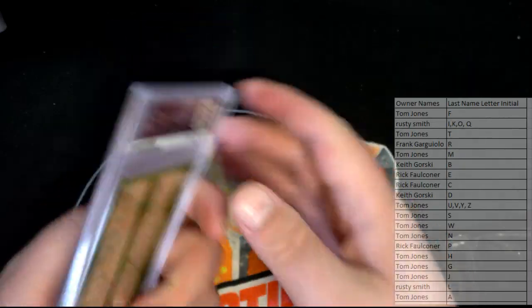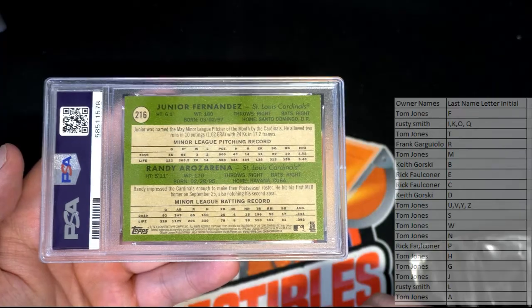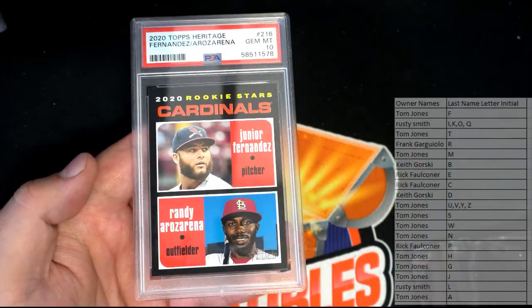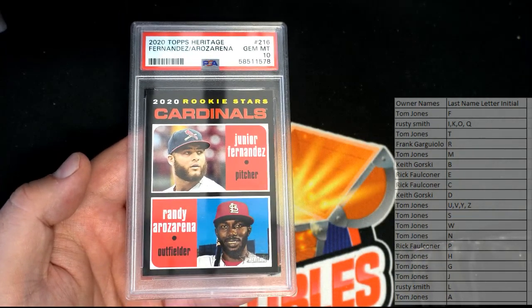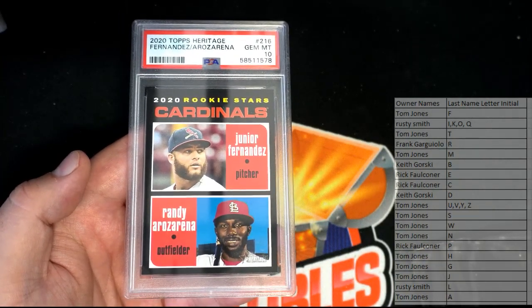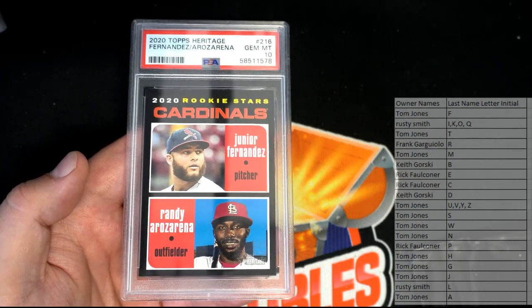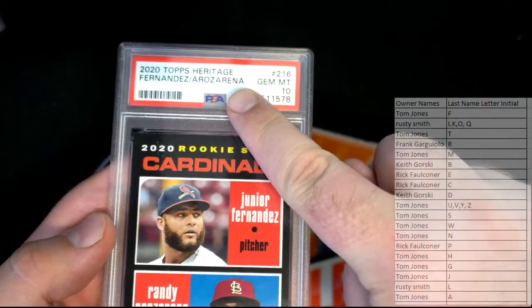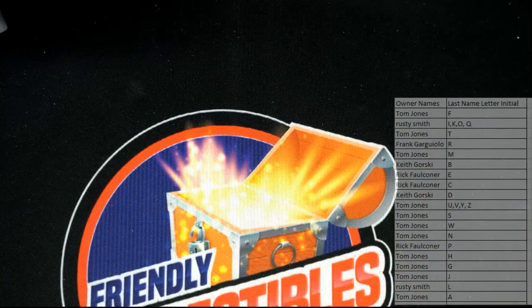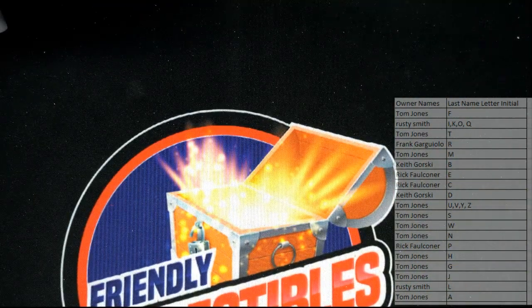2020 rookie stars — he's got both letters, F and A. TJ, you got both F and A! Nice, pays to have multiple letters. That's a PSA 10, Gem Mint 10, from 2020 Topps Heritage — Fernandez and Rosarina. PSA 10 coming out to TJ. It's in the new lighthouse slab, the new PSA slab. Good call, nice one TJ, coming out to you man.